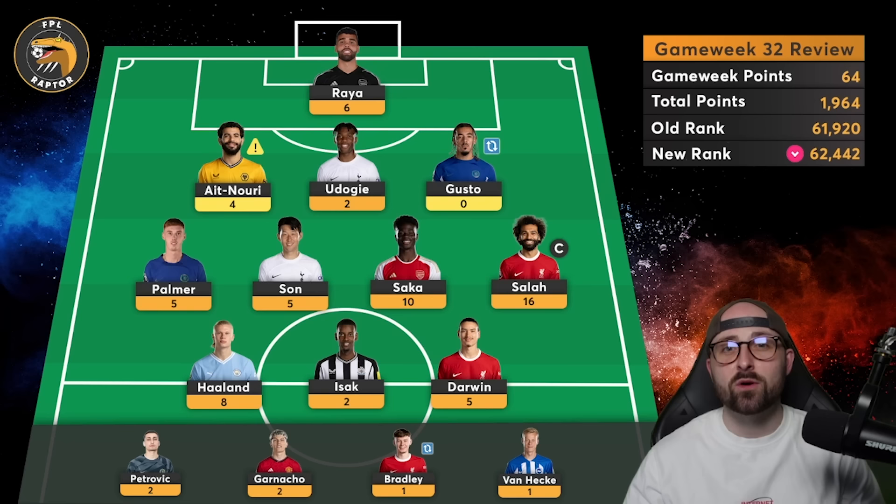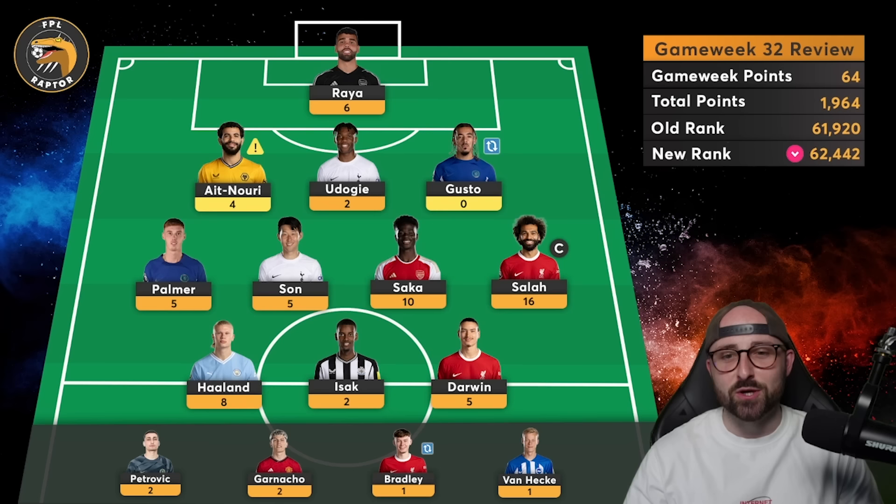Before we take a look at my team for Game Week 33 and my possible transfer plans, let's briefly review Game Week 32. Sadly it was a red arrow for me, but a very very small red arrow — one more point and it would have been green. I've had back-to-back very big green arrows and a bit of luck as well. I got the 14-pointer from Garnaccio last week, very lucky there. Ezek got two penalties the week we wildcarded, so I've had quite a bit of luck in recent weeks, along with some good decisions.